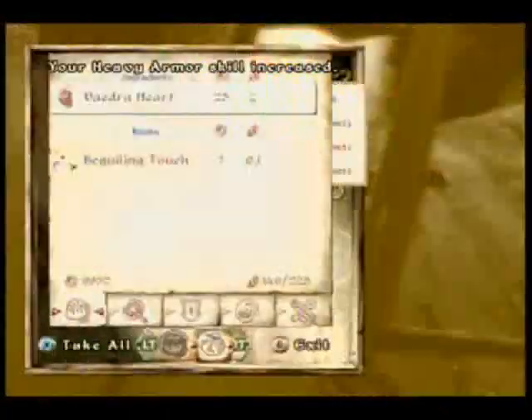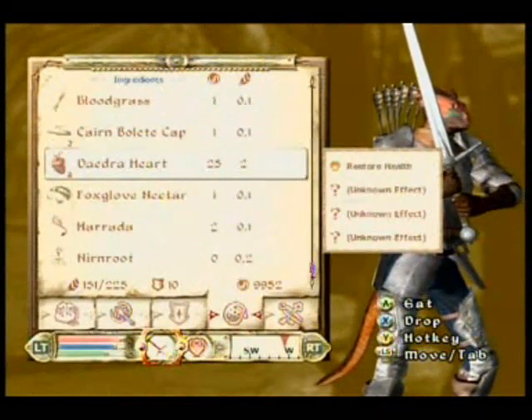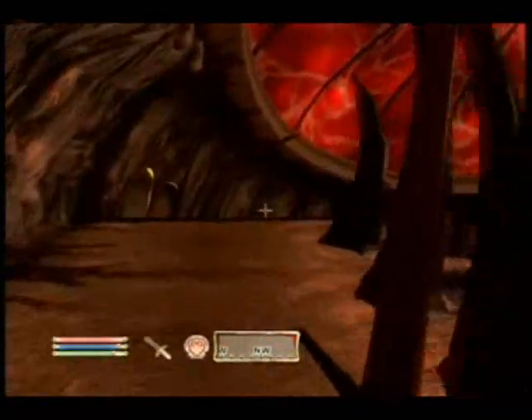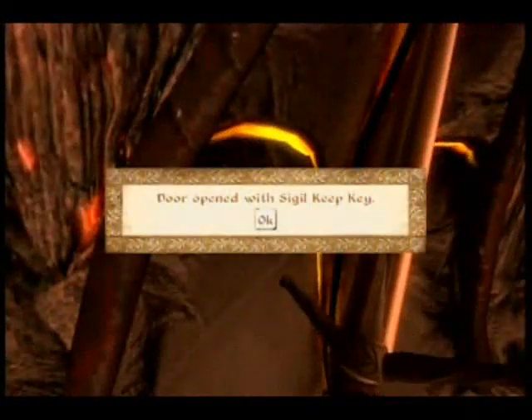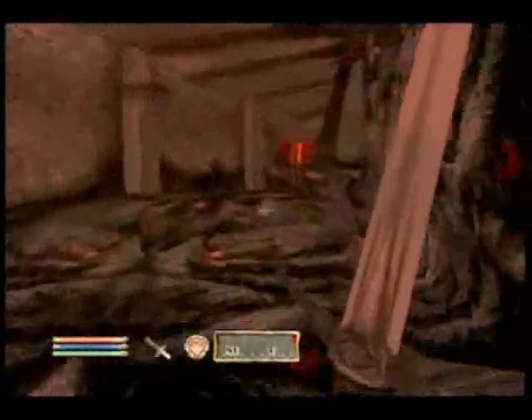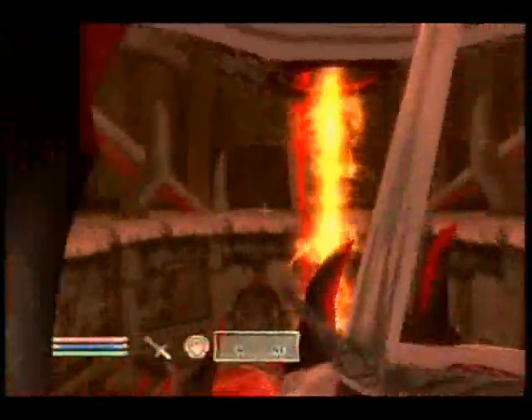That guy kind of scared me. Go through this door right here. I nearly attacked him because he scared me — I thought he was a danger person. Good thing I didn't though. Here's a health regeneration thing — your health regenerates for a short time. You're now in the tower, or the main room — the room where the sigil stone is.